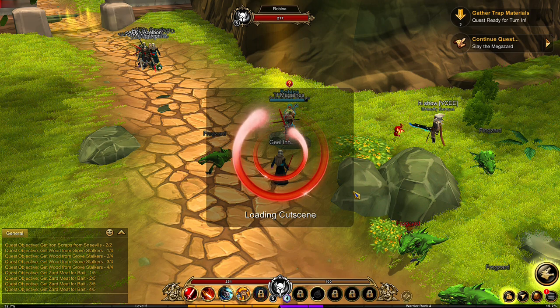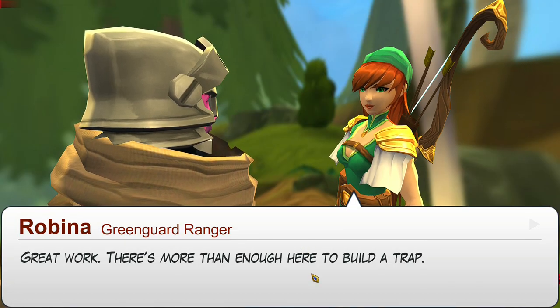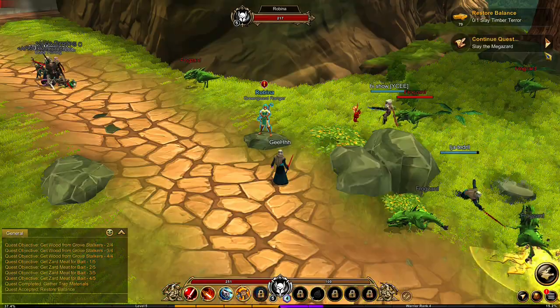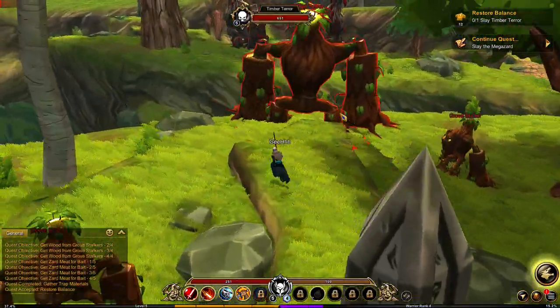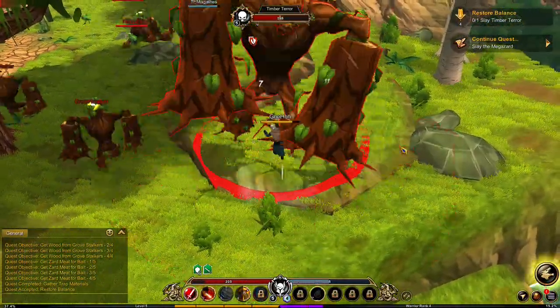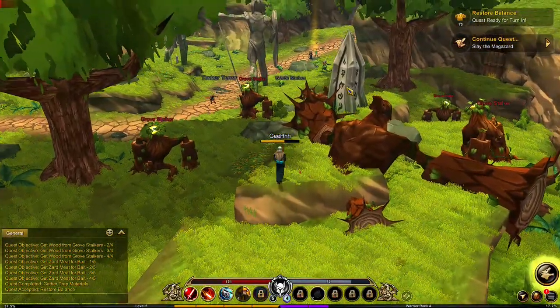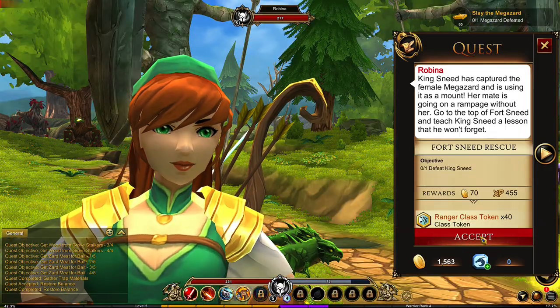Robina turned me into a ranger. Now it's loading the cutscene — this cutscene loading is taking a bit too long, it's getting a bit out of hand. And there it goes, it loaded. Great work — there's more than enough here to build the trap. Skip. Ranger Class Token, turn in. Now we need to slay the Timber Terror — we already slayed him. Anyway, let's slay him again. Crushing Blow, Spin to Win. He's not that strong but he has a lot of HP. We defeated him. Let's turn over the quest. Robina — that overgrown bush is no longer a problem. Turn in. Now we need to defeat King's Need.